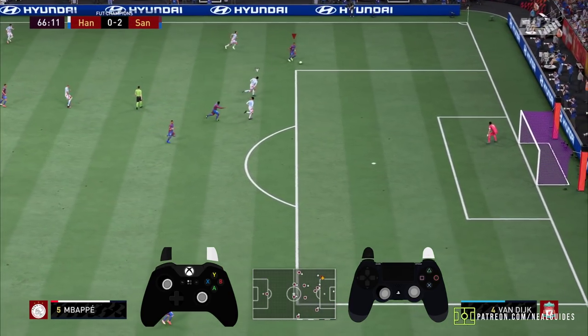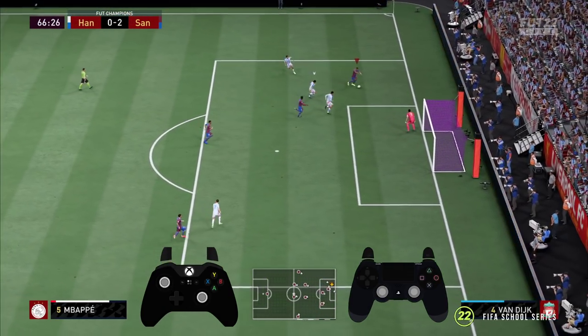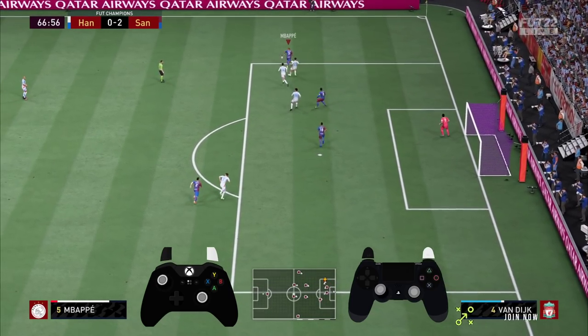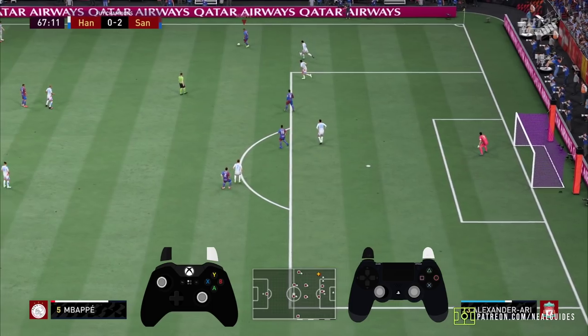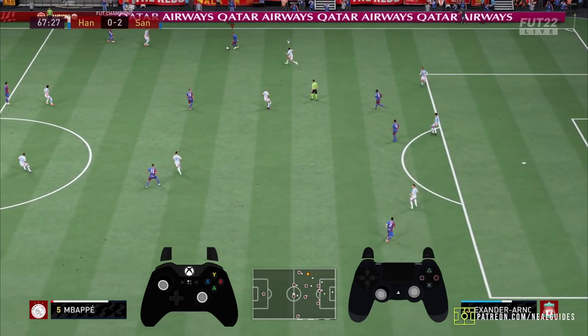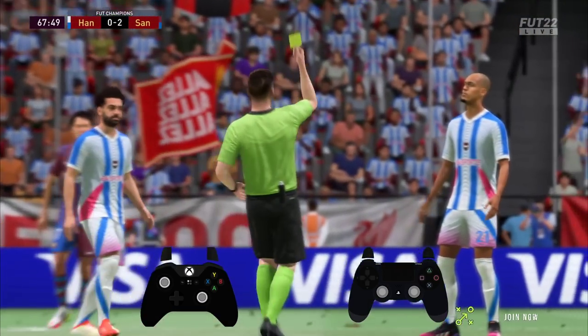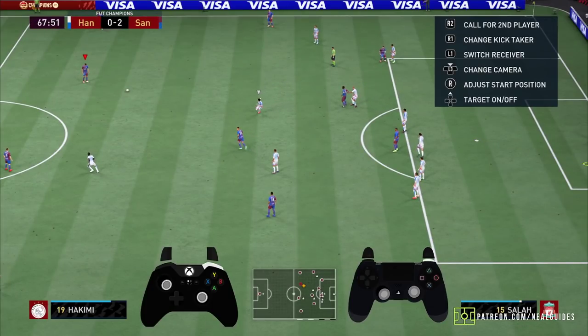L1 triggers — if you're really not sure, do L1 triggers, do a fake shot stop, lofted pass. Keeping the ball safe, look on the radar — it's 6v6. Can you see that? All I've got to do now is just take a touch away. He's frustrated — that's the psychological barrier you've got to focus on.